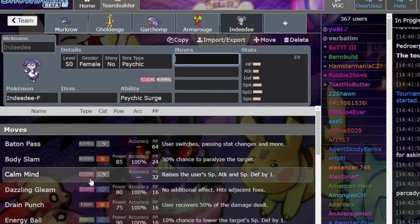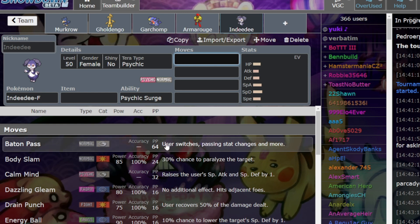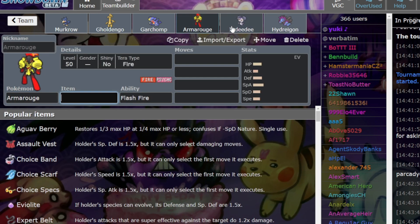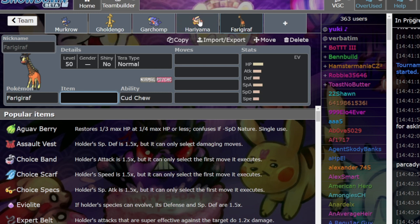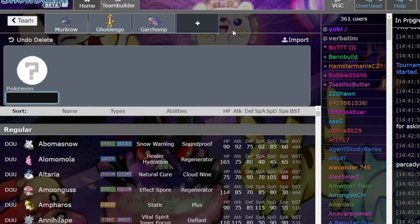We don't have confirmation if Follow Me Indeedee is legal, but all signs point to it probably being legal. How do you counteract this? Just get Snarl. Hydreigon with Snarl and they're done — they cannot do anything. Even if Indeedee has Dazzling Gleam, Snarl plus Assault Vest Make It Rain is just so ridiculously bulky against this, and it also counteracts Torkoal in the back. You need to have a counter for Torkoal and Trick Room in the back. I've seen more Hariyama popping out lately. I would just get a check to the Hariyama lead and then deal with Torkoal in the back — you should be golden against the Trick Room options as well.